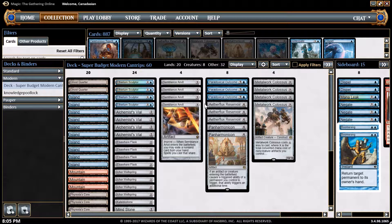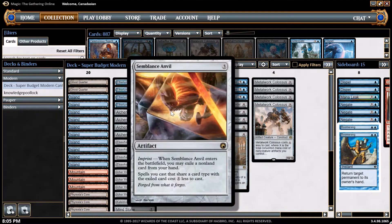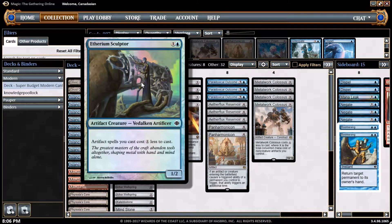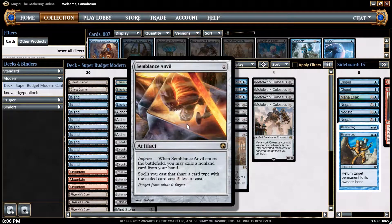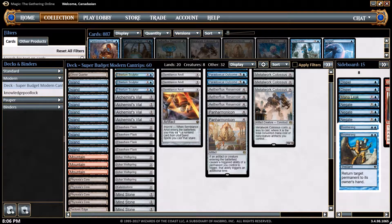So how are we going to get there? We're going to want to ramp using Ethereum Sculptor, reducing the CMC by 1 for artifacts, and Semblance Anvil where we can exile an artifact and make it cost 2 less to cast. Basically the big idea is if we can get 2 Ethereum Sculptors or a single Semblance Anvil on the board, almost all my artifacts are free.